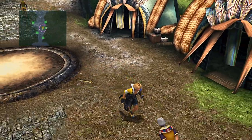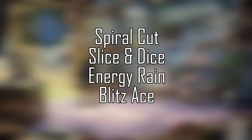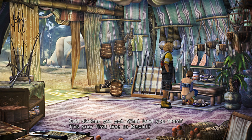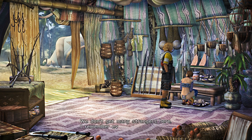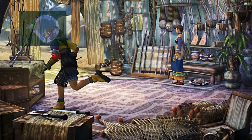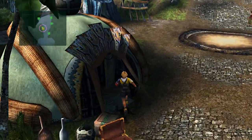Tidus has a total of 4 overdrives: starting with Spiral Cut, followed by Slice and Dice, then Energy Rain, and finally Blitz Ace. In order to learn his next overdrive, you just need to keep using the existing ones. So it doesn't matter — for example, let's say you already have Energy Rain. It doesn't matter whether you use Spiral Cut or Slice and Dice; you can keep using either and it will still count towards Energy Rain.